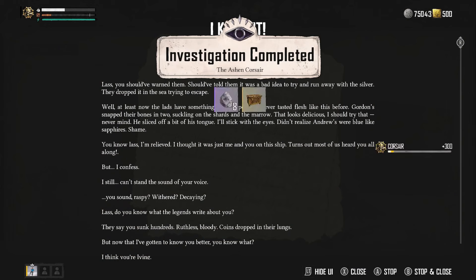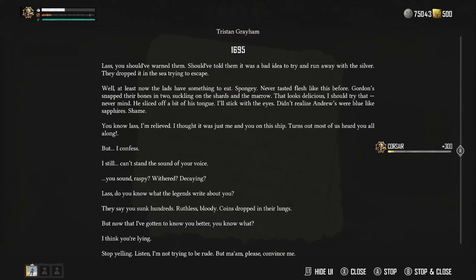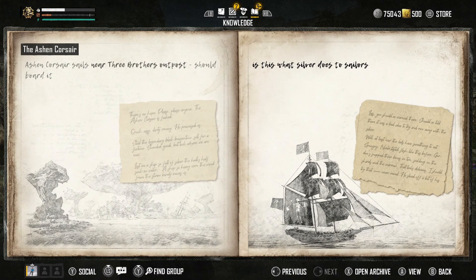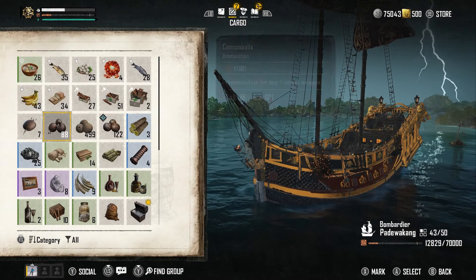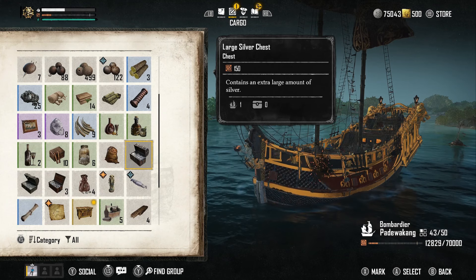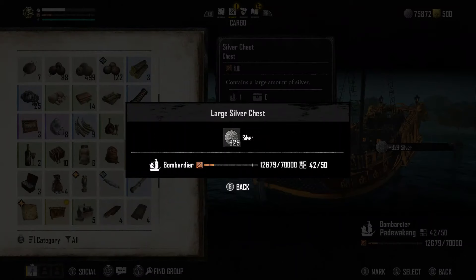There's been a lot of confusion when it comes to the message in a bottle because the first one people are finding is not triggering the next step. But if that happens to you, just look around the outpost and you should find another message in a bottle, and then everything after that should work fine. And that is exactly how you complete — or fix, whatever you want to say — the Ashen Corsair investigation in Skull and Bones. Let me know your thoughts about the investigations in this game in the comments. I'll see you guys in the next one.